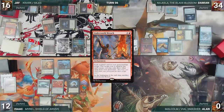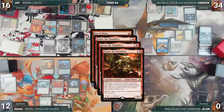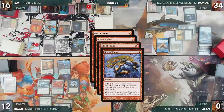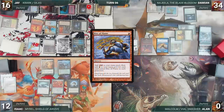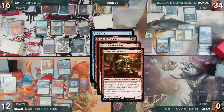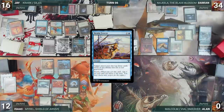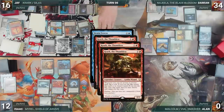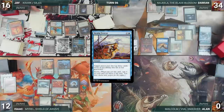Jay casts Underworld Breach, then casts Vayran Voice of Duality. He escapes Rite of Flame, triggering Krark three times — wins all three flips, creates six Treasures through Scoundrel, and adds eight red. He casts Brain Freeze targeting Damien — Krark triggers three times, he wins all three flips, creates six more Treasures, and Damien mills. He escapes Brain Freeze targeting Damien — Krark triggers three times, he loses all three flips returning Brain Freeze to hand, but Brain Freeze's Storm trigger still resolves and Damien mills again.